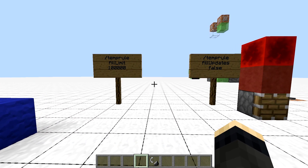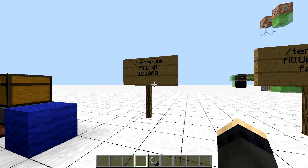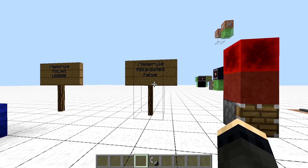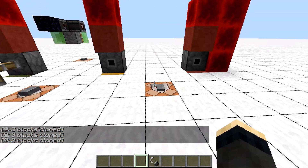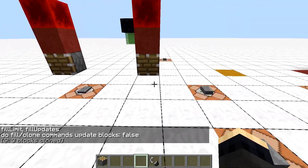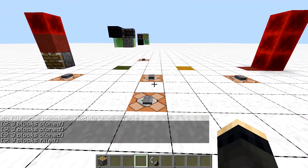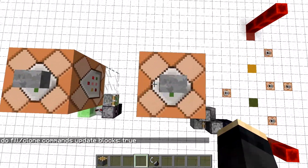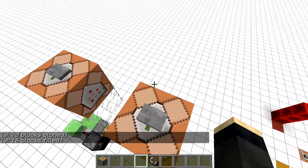There are a few new useful temporal options. The first two affect fill and clone commands. Fill limit changes the default limit of filled blocks from the default 32K to whatever you need, up to less than 4 million blocks. Fill updates, if set to false, will suppress block updates and tile ticks in the copied area for fill and clone commands — useful for makers of slime-stone creations where copying segments of flying machines was a pain because of all the extra block updates it was causing.